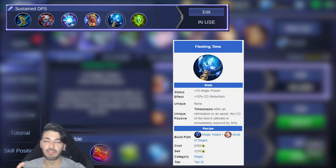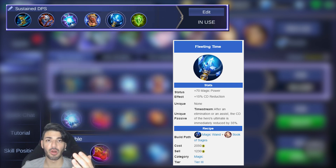Fleeting Time — purely for cooldown reduction, not just the active but the passive as well. You pop your ultimate and if you kill someone or take an assist, you can pop it back again very quickly.